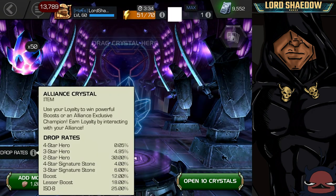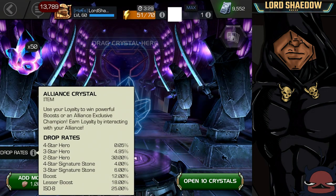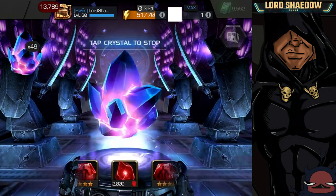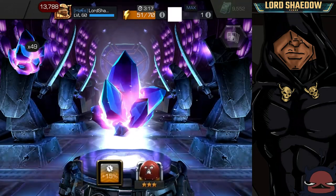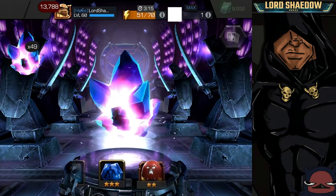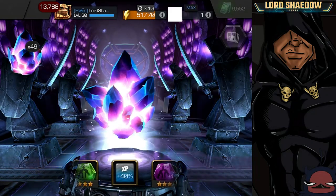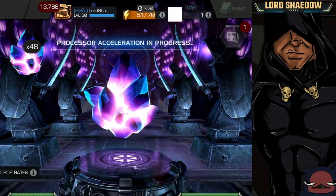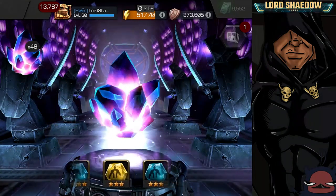So you can get a four-star (very rare), three-star, two-star, four-star signature stones, three-star signature stones, boosts, and lesser boosts. I'm going to spin a couple of these out — first time opening them. Okay, so we got an XP boost. These will be good for item use when I do those events. I'm going to pop a bunch of these but just wanted to spin out a few first.